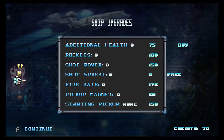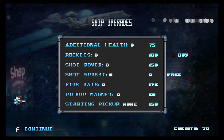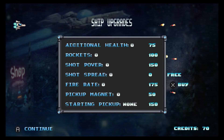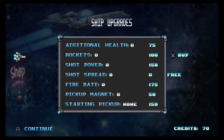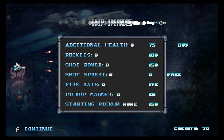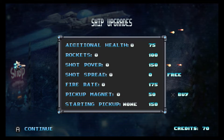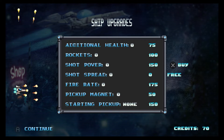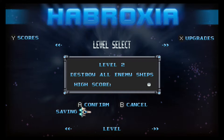Ship upgrades! I just finished recording my first look at Null Drifter, which also had a leveling-up system — not common for the shmups I play — so it's neat to see this one has that as well. Rockets, additional health, pickup magnet — I wonder if these are permanent like in Null Drifter. We've only got 70 to work with, so let's just pick one and continue to level two.